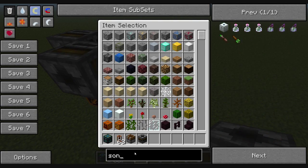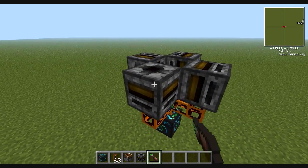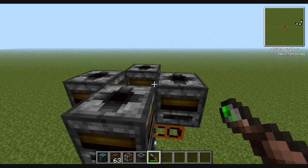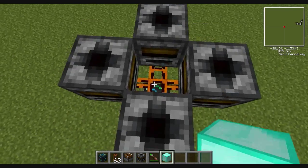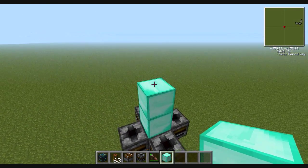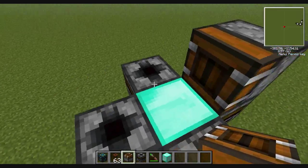Let me get myself a screwdriver so you can turn the filters around — face the filters upward, just like that. Now you're going to need some type of building block, no matter what it is. Since I'm in creative, might as well use diamond blocks. Place another diamond block until it gets to right here. Then place deployers above the filters, facing inwards — inward meaning towards the diamond block.